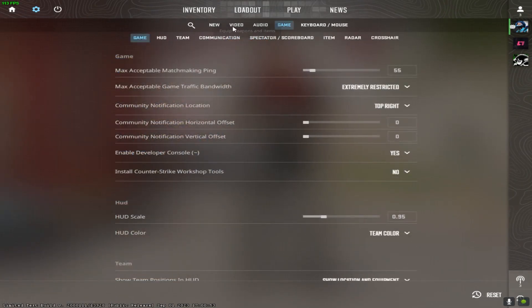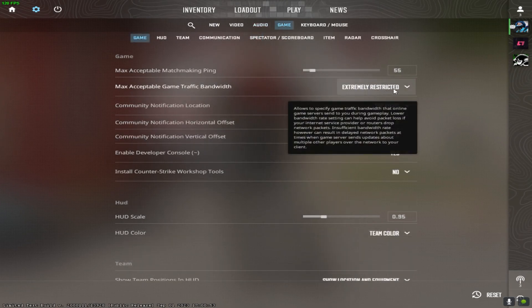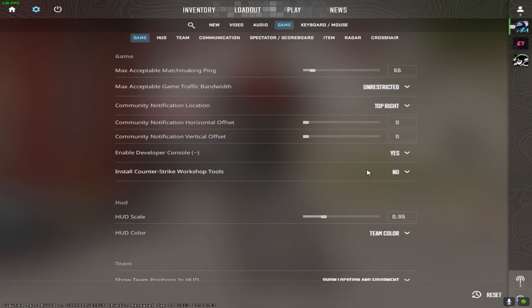And go here for shuttering when you go to the game — you'll find it set to extremely resistant. It's a bug. Every time I start my game it goes to extremely resistant. So go here, make it unresistant, and hit apply.